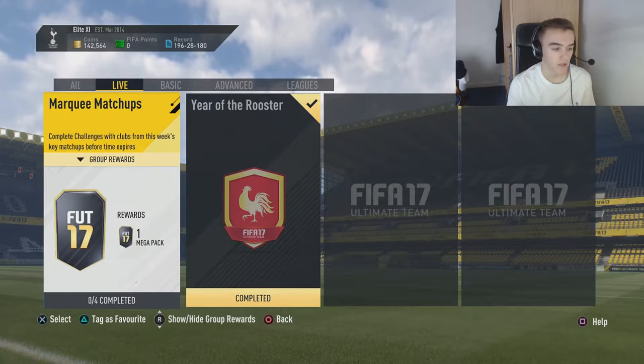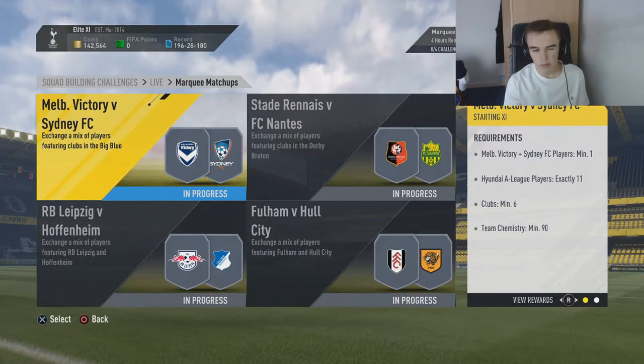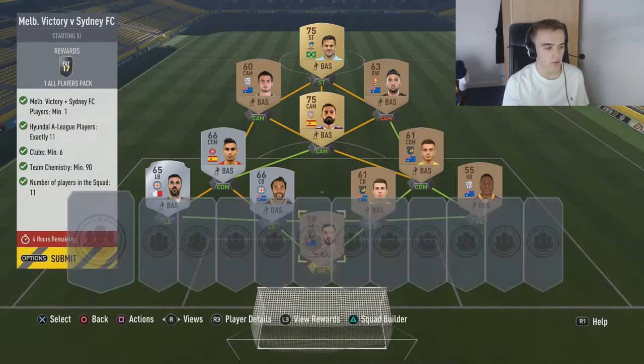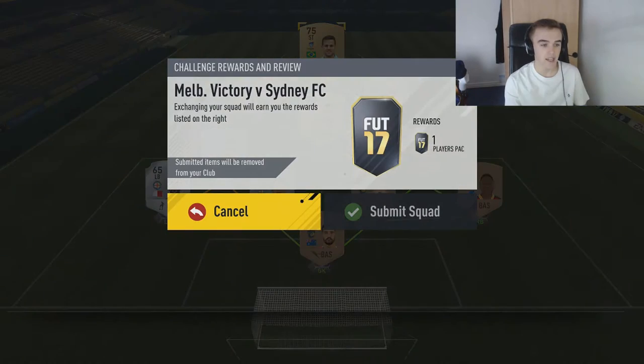This one was an annoying one, but you get some pretty good rewards from it, not going to lie. So you've got the Melbourne Victory one, which is an annoying one to do. But this is the squad that I used — you can copy it if you need. You only need 90 Chemistry and 11 A League players, so we're going to submit that and get all players back.